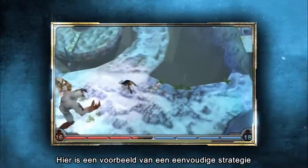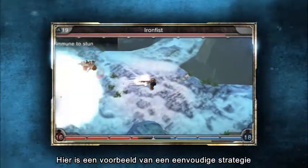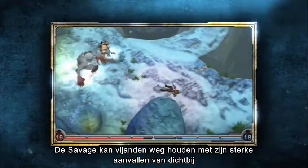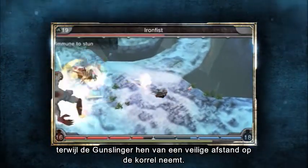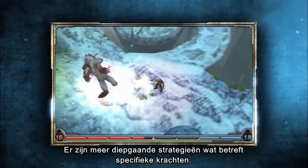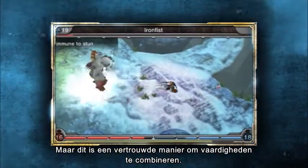Here's an example of a simple strategy you can use when you combine a ranged character with a melee character. The Savage can keep enemies at bay with strong melee attacks, while the Gunslinger fires at them from a safe distance. There are, of course, more in-depth strategies where specific powers are concerned, but this is a solid way to combine forces.